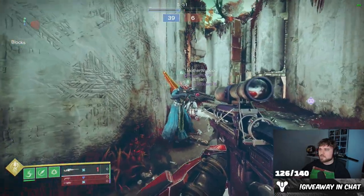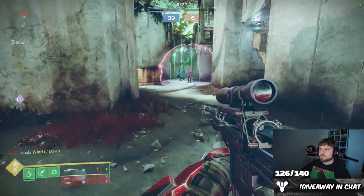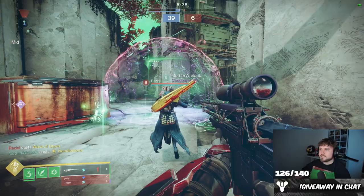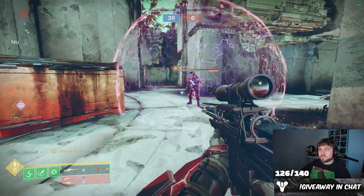Next up, we're going to have Mother Warlock throw her Strand Super at the bubble. You can see this thing works kind of like a blade barrage — it goes for the insta-kill. If it doesn't kill it instantly, the Threadlings will go inside and often pop it. That time it didn't though.